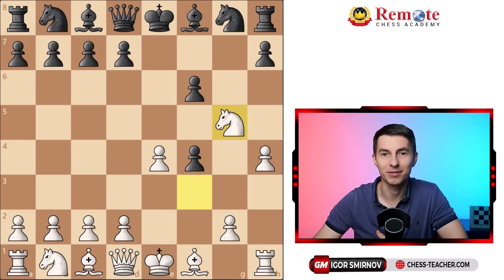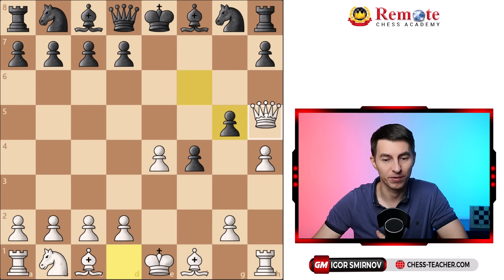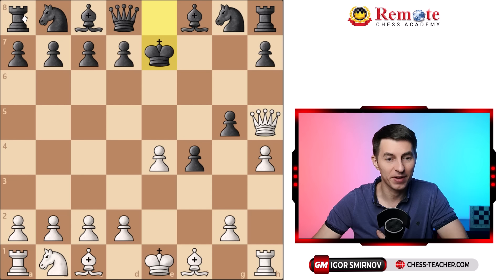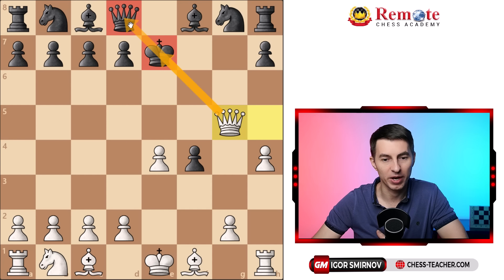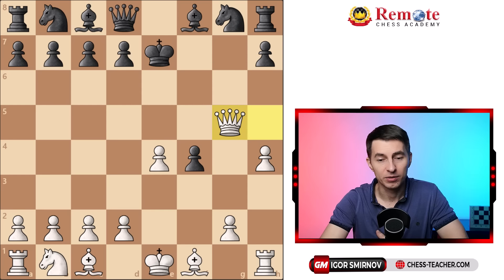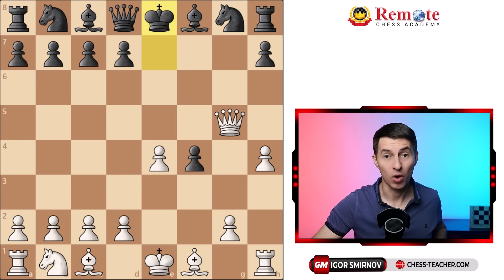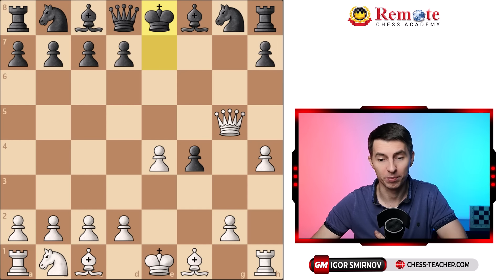Instead of capturing with the pawn, you sacrifice your knight on g5 — a complete surprise. Black recaptures but then comes queen to h5 check, and that is basically the end of the story. You have a crushing attack against your opponent's king, especially given that the rest of their army is completely undeveloped. You follow up with queen takes g5, another check, also x-raying the queen on d8. They can't easily cover because you play e5 and the knight is pinned. In most cases they just bring the king back to e8.